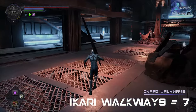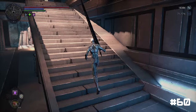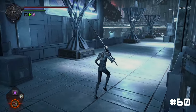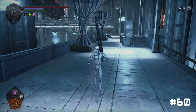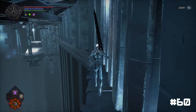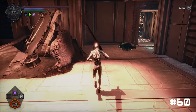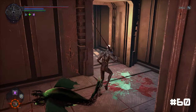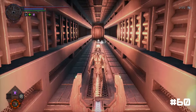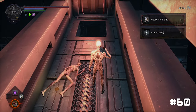Seven coins are hidden within the Ikari Walkways. To find the first coin, start by climbing the stairs from the east square bridge and heading to the right. Spot the ramp on the right side of the walkway and climb it to drop down to a ledge below via the railing. Follow the ledge until you reach a corner where you can drop down, entering a room below. Once inside, find a doorway on the right that leads to a stairway. Climb up the stairs to the upper floor and use the lift to access the walkway above, where you will find the coin.